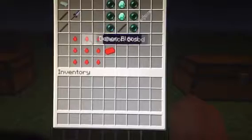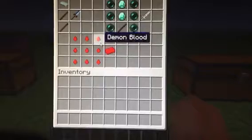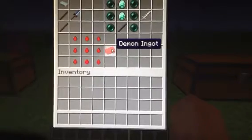If you get a lot of demon blood from the demon ore block, you get them again in a block shape - nine of them - and you can get demon ingots.